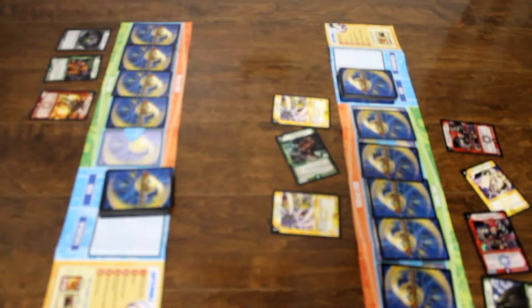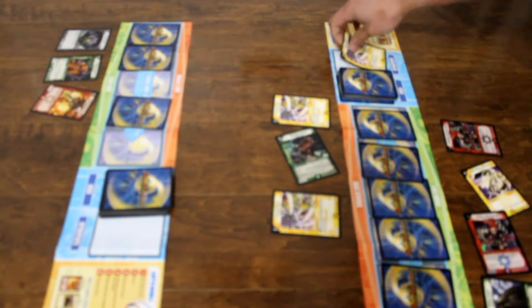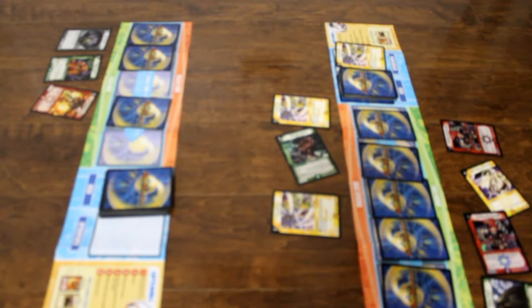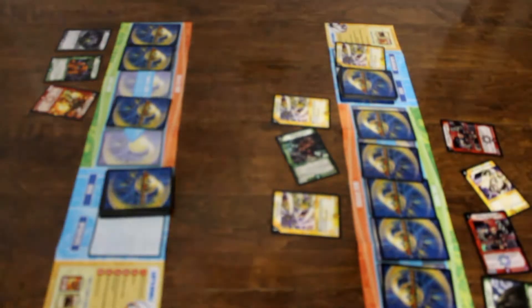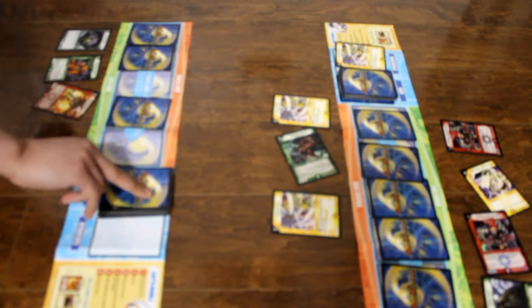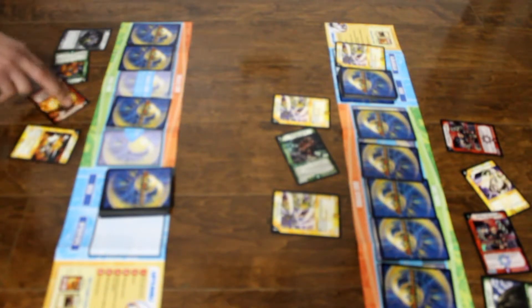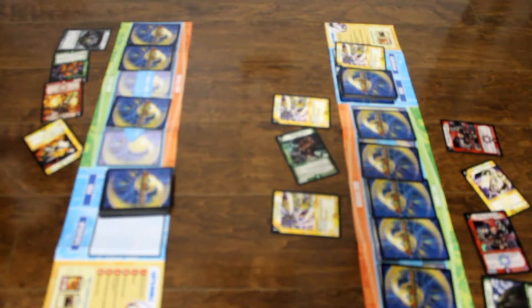Shield trigger. Ghost Touch. Discard 1 card. Random card should be discarded on this one. My move is done. It's my move, I draw a card. I charge mana and I pay 3 of my mana, summon Sentile Jade 3 in attack mode. My move is done.